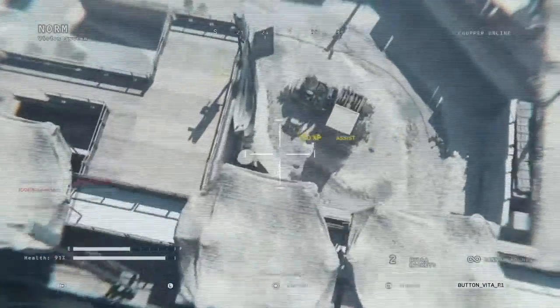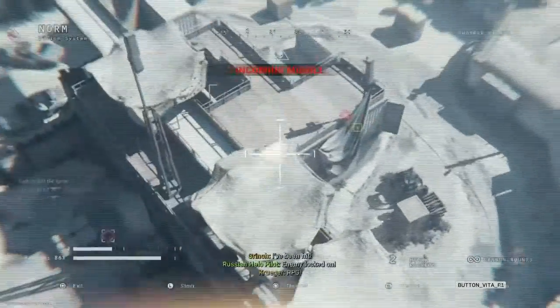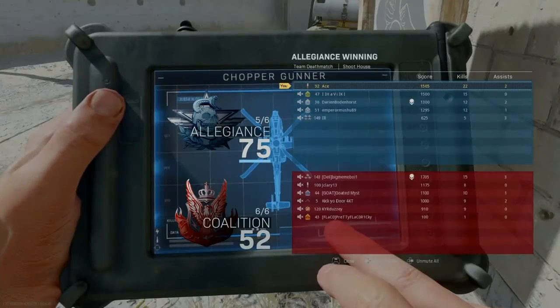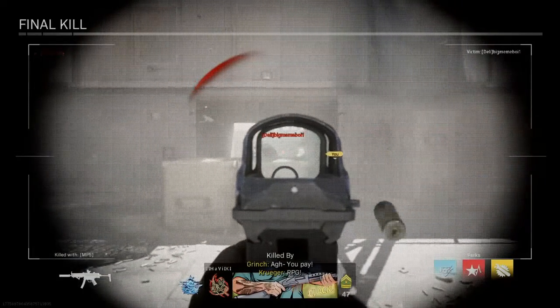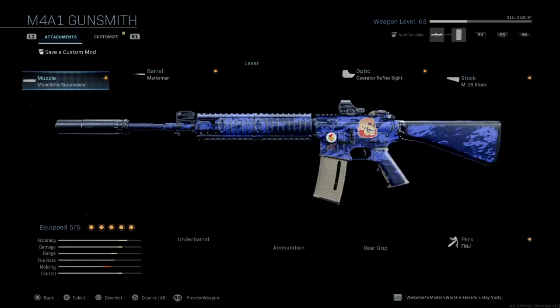Here I got my chopper gunner and I'm just going to destroy. Also in the last video I thought the yellow box meant something different and ended up shooting myself with the chopper gunner — which is actually hilarious, I didn't even notice until post. I highly recommend you try this class out if you're having trouble with long shots with the M4. I'll show you guys everything I have on it, attachment by attachment.